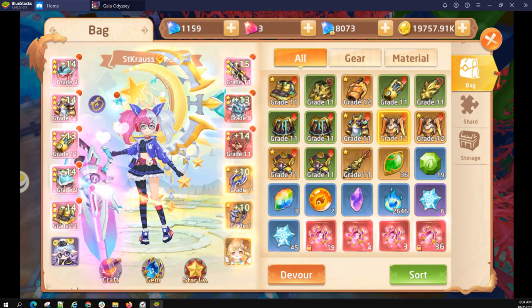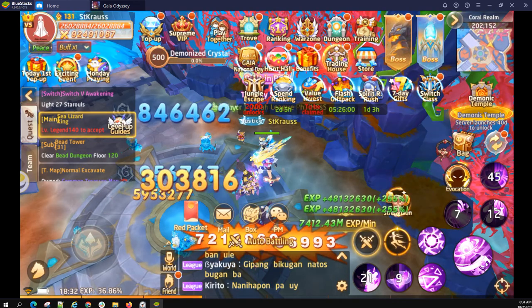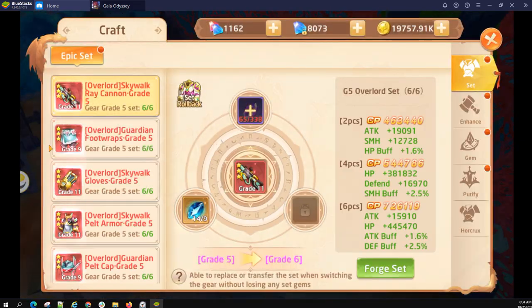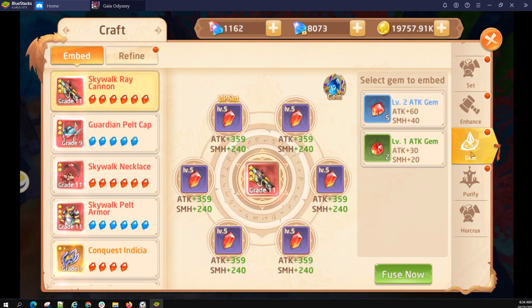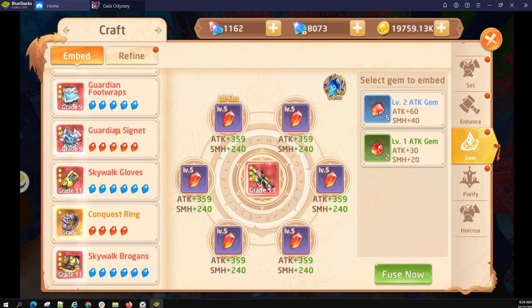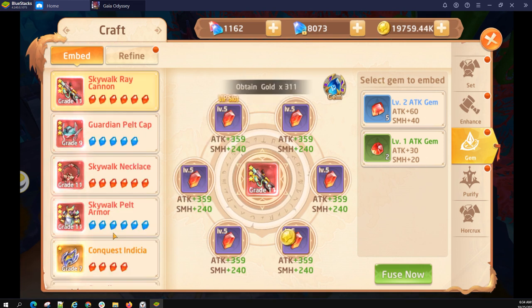Then of course you also have gemming. Gemming comes early in the game, but then there's also refining the gems which comes a little bit after that. The way you gem your gear is to go into the gemming interface and just cram those gems into those slots as they become available. Slots become available the higher the grade of the gear that you have on that particular body part. So if I have a grade four piece of equipment here, I would have less room. Notice how my grade seven ring only has enough for four gems.